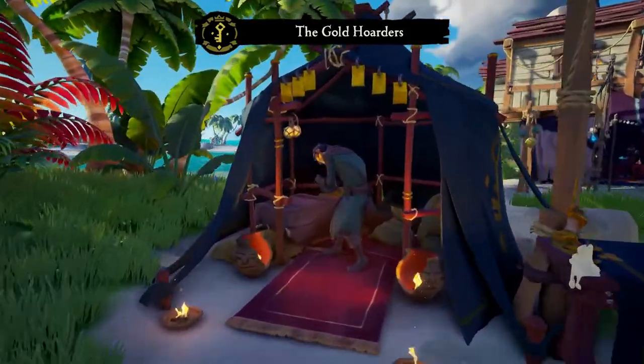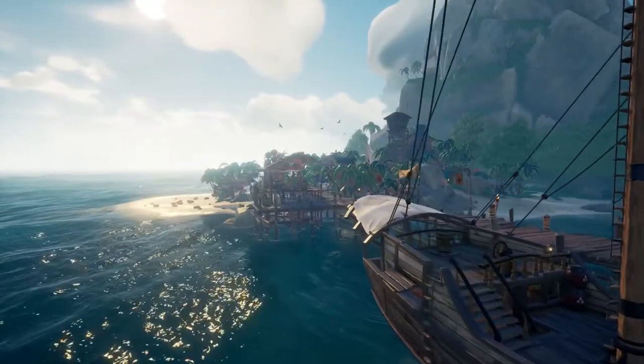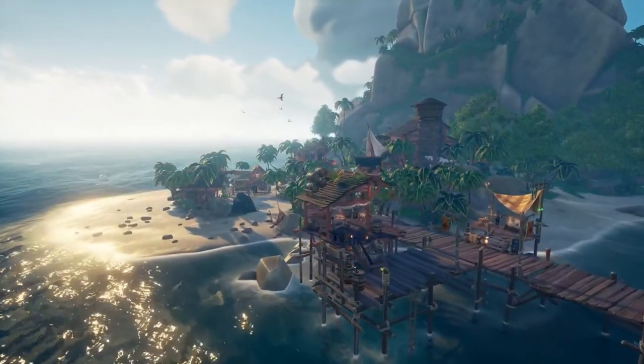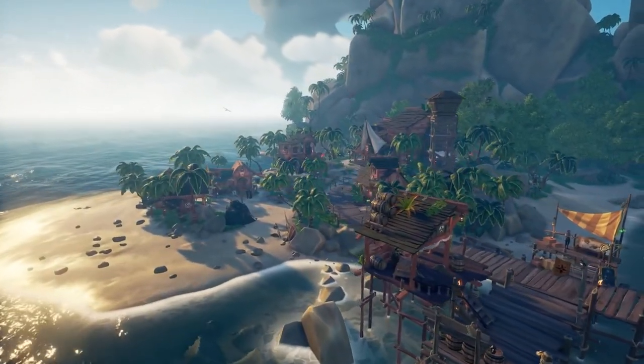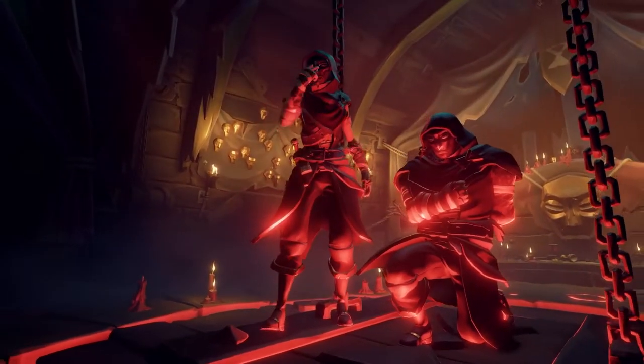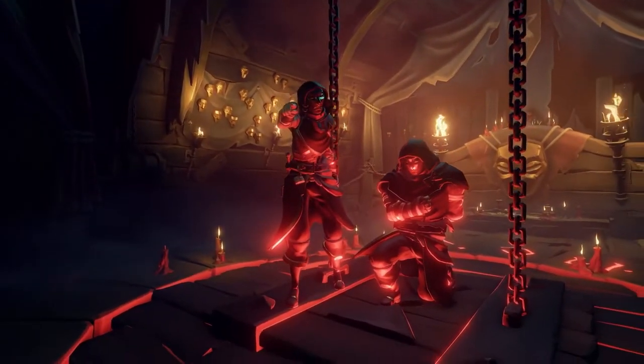You have Gold Hoarders, which takes most chests and trinkets. There's Order of Souls, who takes cursed bounty skulls — really, any skull — and mermaid gems. Then there's the Merchant Alliance, who takes any crates, gunpowder barrels, or mermaid gems. And last, you have the Reapers, who will accept any item in the game and pay you extra depending on your grade.